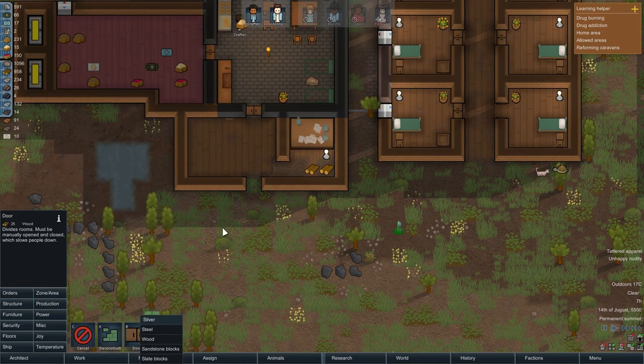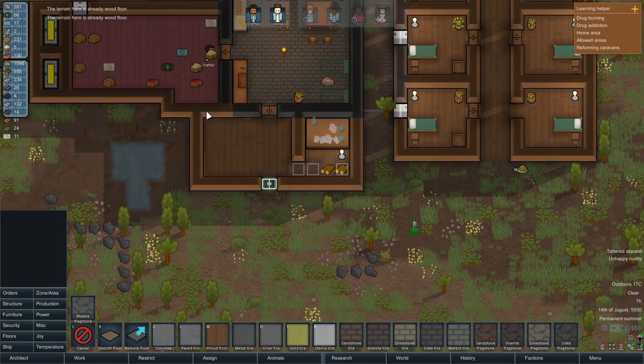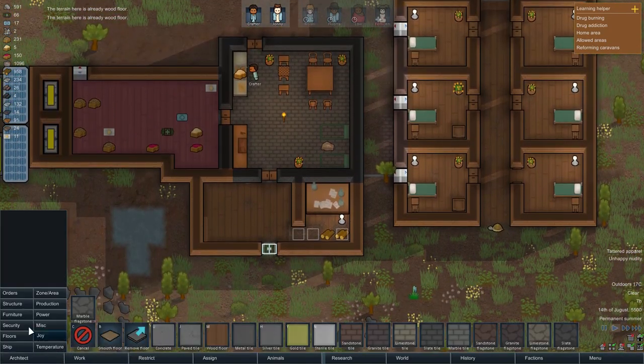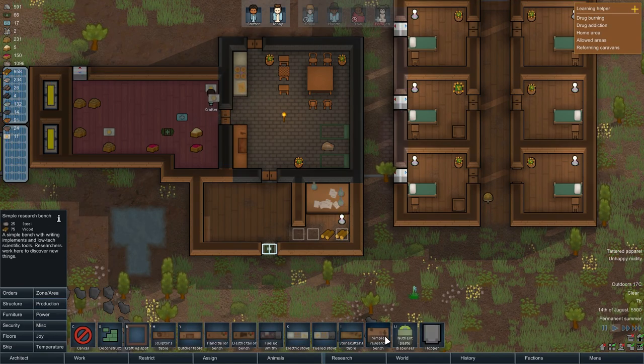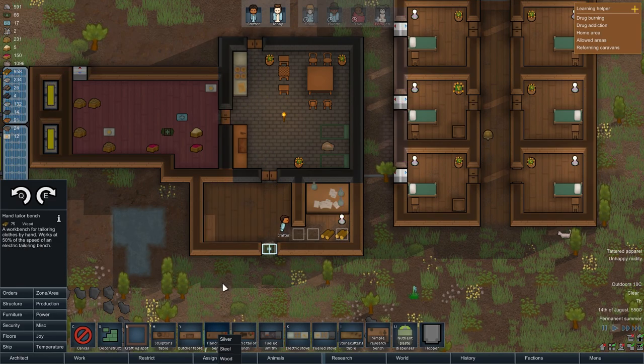I wanted a door here and also some floors. Basically what I was doing before all this madness broke out - I was making a new area for us to research and also craft stuff. I'm pretty sure I wanted to make a tailor bench. We cannot make an electric one because we need parts, so it'll have to be a hand tailor bench - put it here.